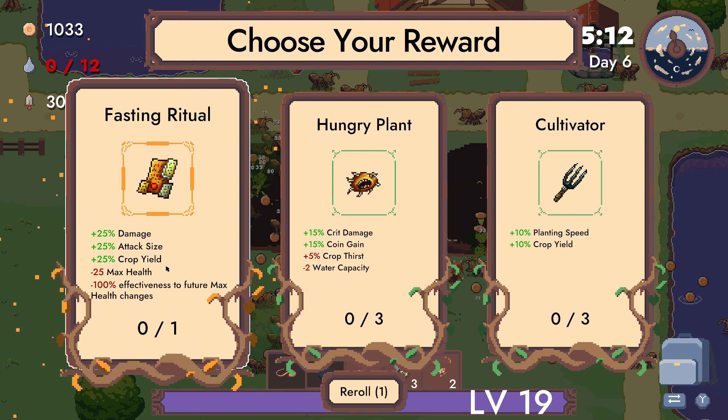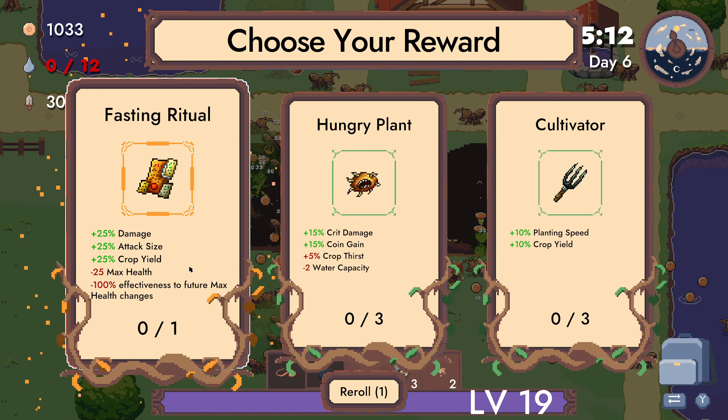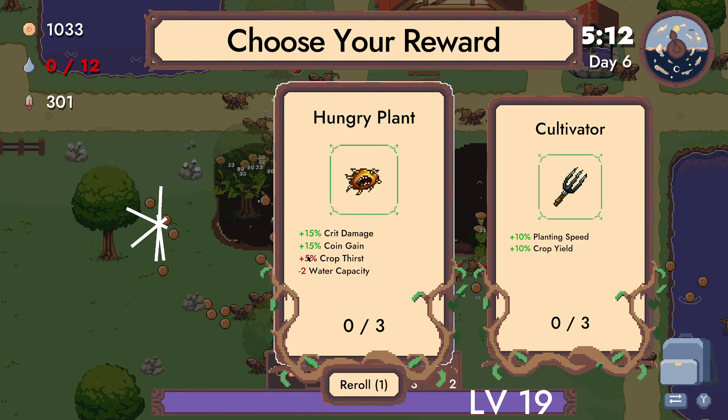Fasting ritual: damage up, attack size up, crop yield up, minus 25 health. Effectiveness to future max health changes done with 100%. So that all kind of locks your health, doesn't it? That might be bad. Oh well, we'll take it.